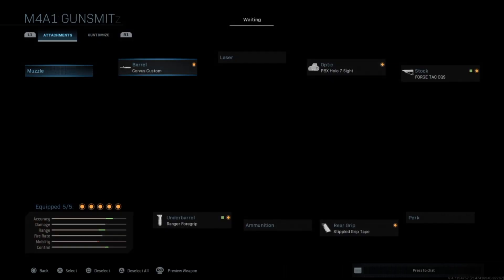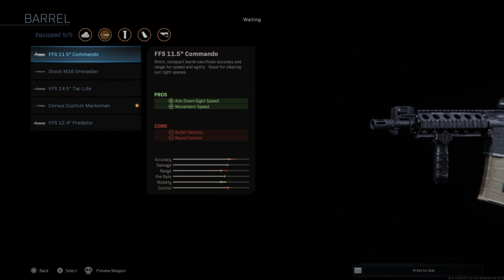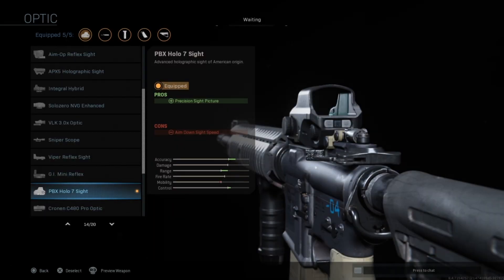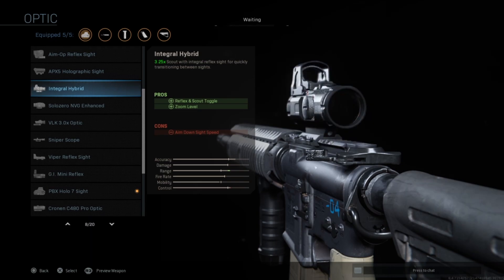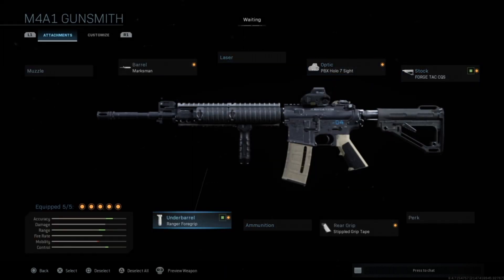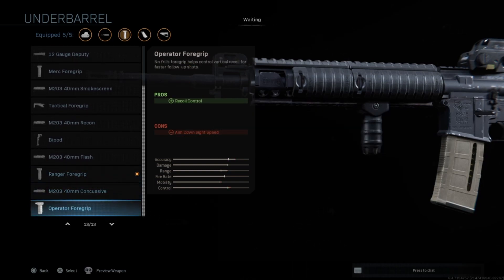I'm just going to highlight some standout items for this gun. The Corvus Custom and the Commando are my two favorite barrels for it. For sights, both hollow sights are good, and for the M4 I do like the Integral Hybrid — it's a very nice sight. For stocks, the ForgeTag CQS is the best one in my opinion. For grips, the Ranger Foregrip and Operator Foregrip are the two best, depending on if you care about stability. Both are good though.